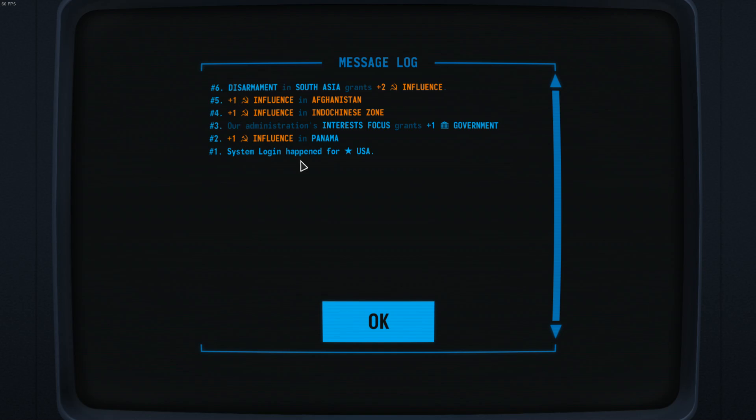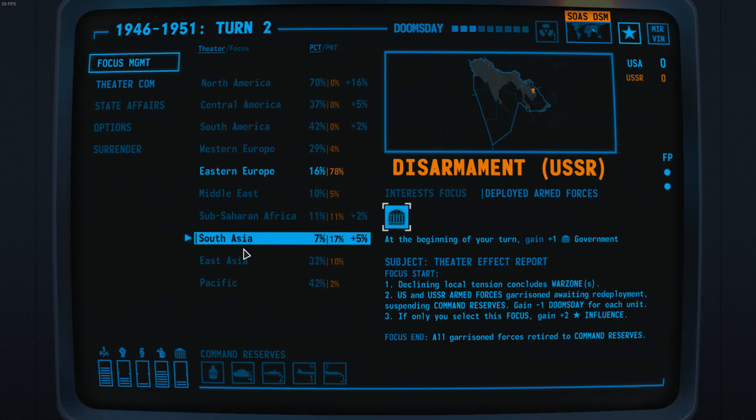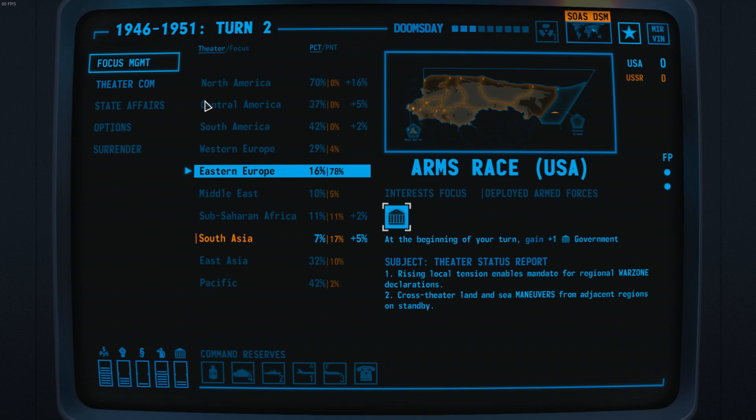We can tell that they influenced Afghanistan in the Indo-Chinese zone. The range of influence in zones goes from 5 to 5: 5 are your points, down to 0 is neutral, and 5 of their points is an entirely dominated zone. They are probably trying to gain access to the Indian Ocean with their disarmament — but as a disarmament, they only have 2 focus points. You can see your opponent's focus by the colouring. It gives us 2 rounds of government, but they can only act in this theatre as a prime theatre for 2 turns.